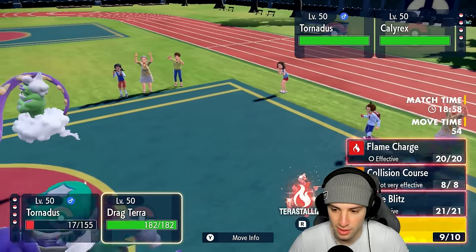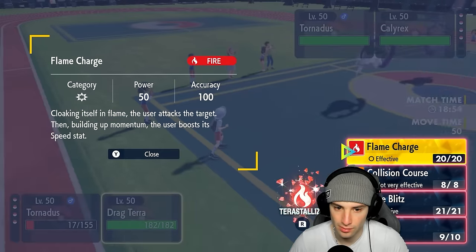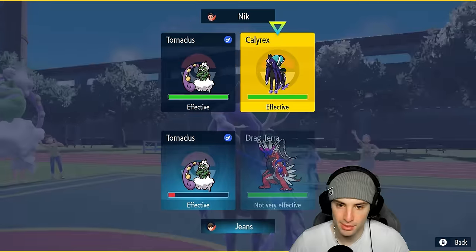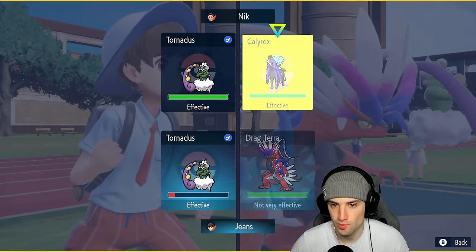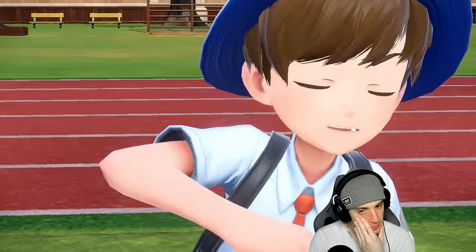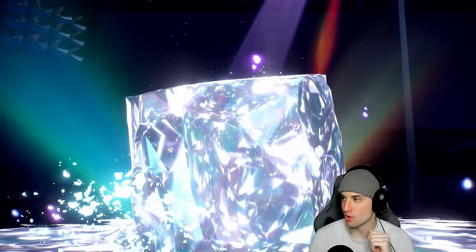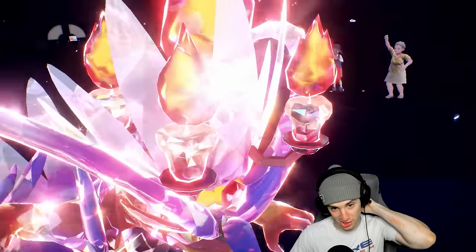I'm still going for Icy Wind here. Going for the speed drop in all honesty — we need more speed. Accidentally hit Terastallize — I kind of just wanted to check its Tera type. Yep, so we're going Fire Tera. That's not bad — we do get rid of our Fighting typing in case they want to go for a Fairy move.